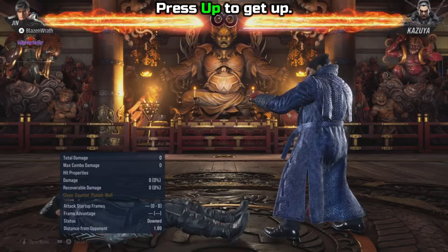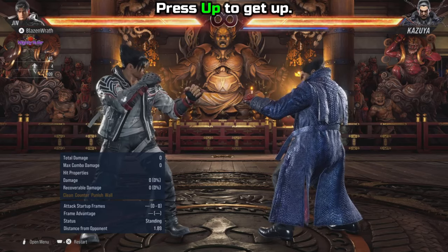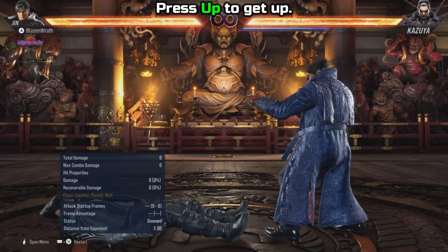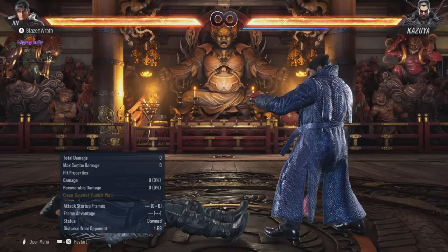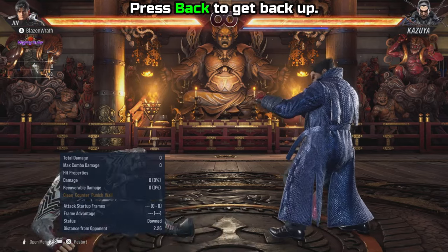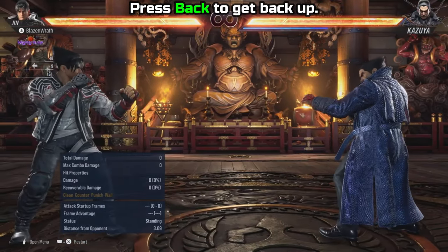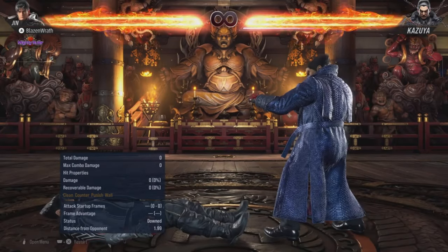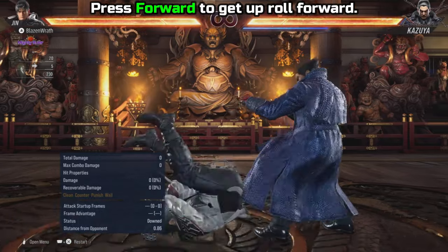We're going to start with your movement options, starting with getting up. It's very simple — just hold or press the up motion and you get up. This is the quickest way to get up. You can also get up backwards by simply pressing back. You get up slightly slower, but you do create some space for yourself.